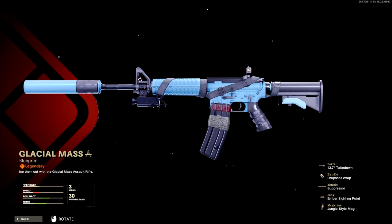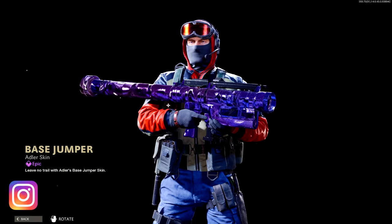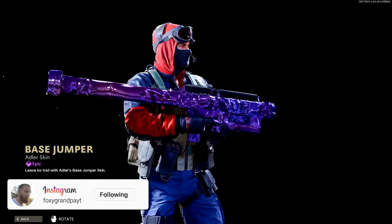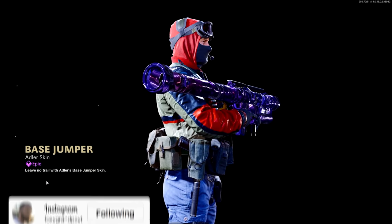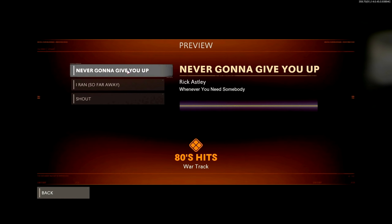Oh dude, that Carolina blue type look — I dig that on the XM4, man. And then we have another Adler skin. This one's dope — it's like him skiing. Really dig that, the ski mask right here. But then we have 80s hits — nice. Never going to give you up, never going to let you down. Hell yeah, dude.